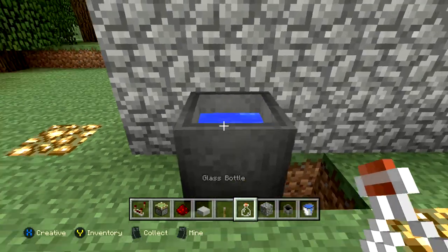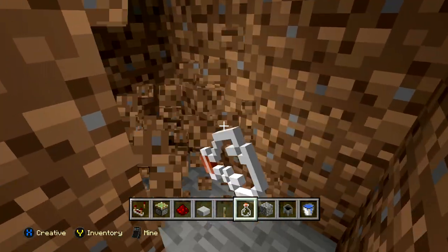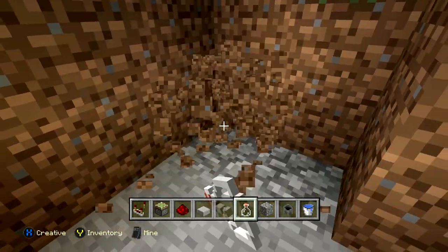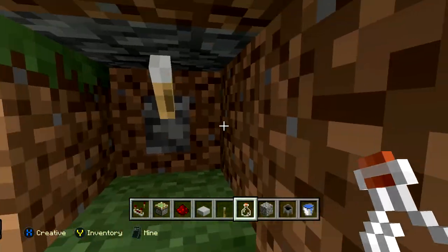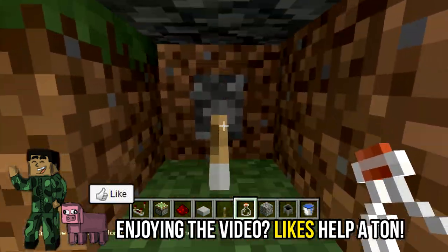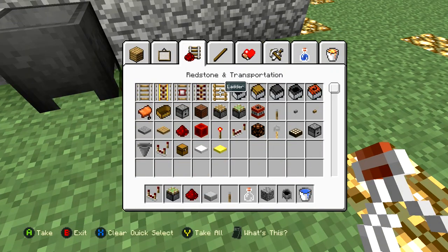Now whenever I come over here to my cauldron and take out a little bit of water with a water bottle, my base is going to open up. I'll clear this out a bit more and break out some more blocks — I can make the base however big or small I want. If I break out these blocks right here, there's the lever I placed. If I activate it, it closes my secret base above me, and reactivating it lets me get back out, no problem.